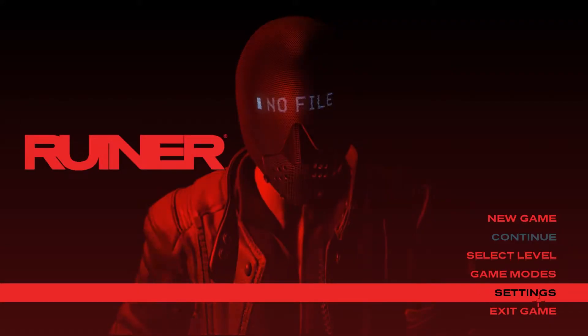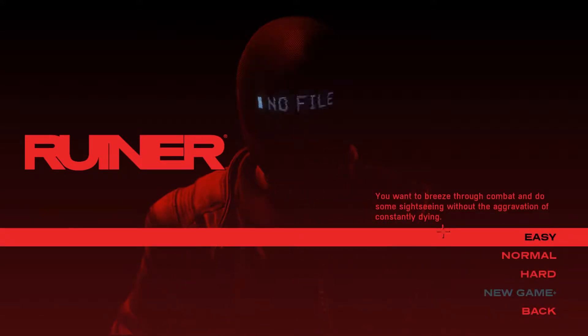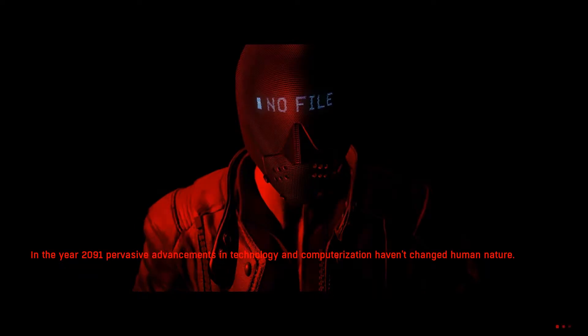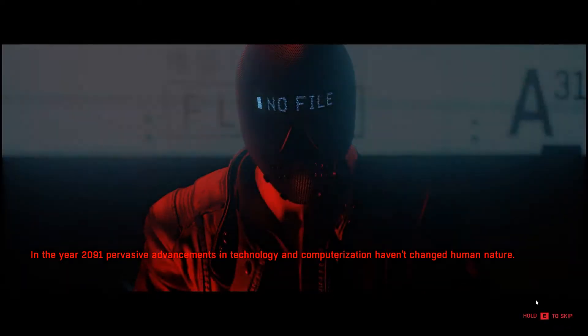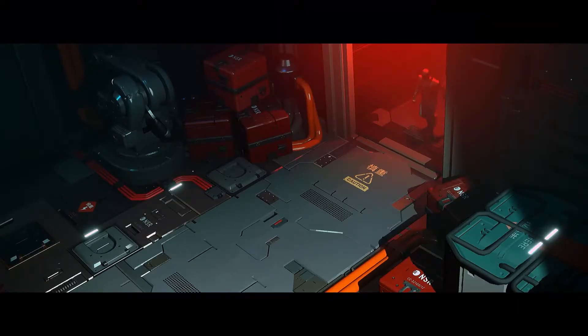Hey everybody, this week we're trying out Ruiner, one of the free games from the Epic Game Store. The other one is Nuclear Throne. Let's get the first 10 minutes of Ruiner in and see what it looks like. We'll skip the backstory - both these games are top-down shoot-em-ups. The last one is a lot of fun.